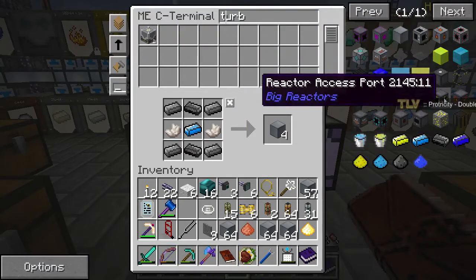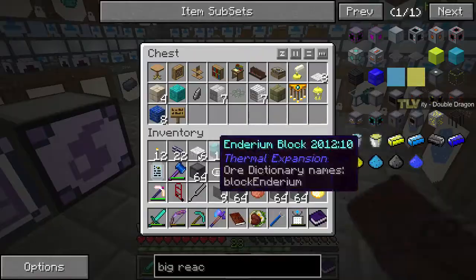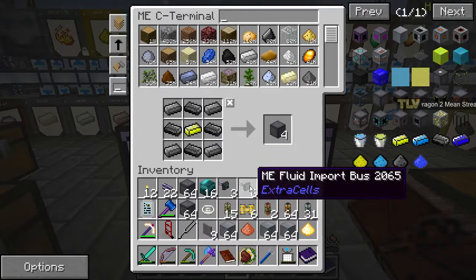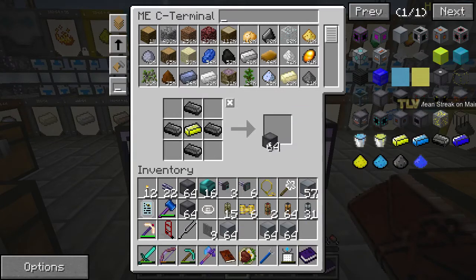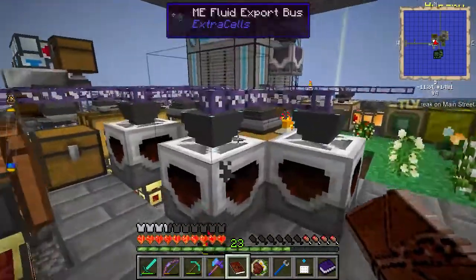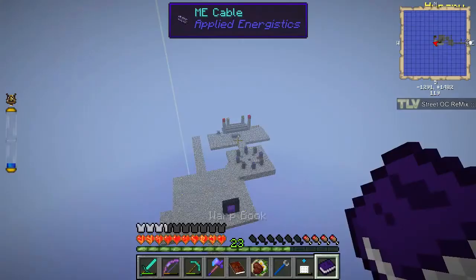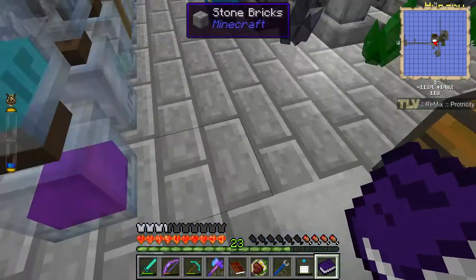One more stack of that, and then reactor casings. That's all the steel we could do for now. Well, the steel is cooking up meanwhile, so that's probably good. Let's just get over to the reactor — new reactor. I think I have one elevator here.